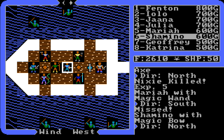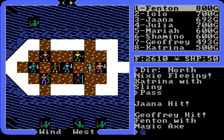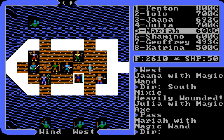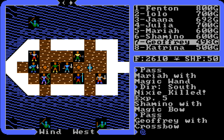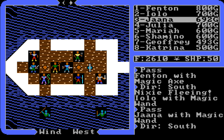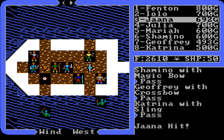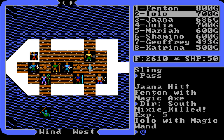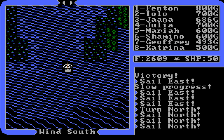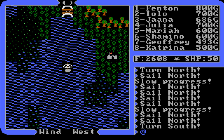Moonglow is a nice place to put a shortcut. In Ultima 4 you get plenty of ships - you want to sell them to certain islands so that if you need to go to a dungeon, a shrine, or other locations, you can use the ship as a docking port as a time saver. This walkthrough I'm going to try to save some time like that. We're about to go to the Shrine of Humility, but first you start at Moonglow, then go south - really simple, really easy - with the silver horn.